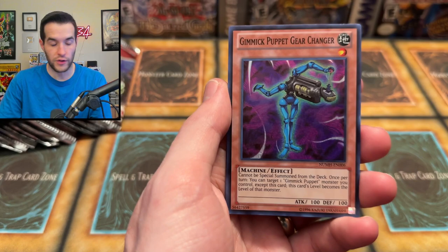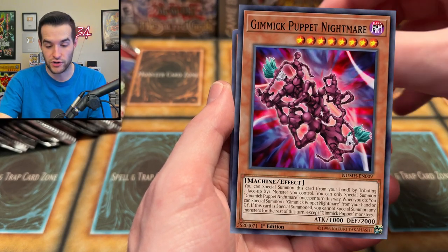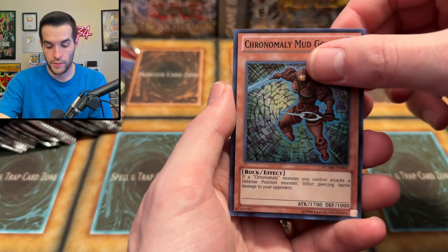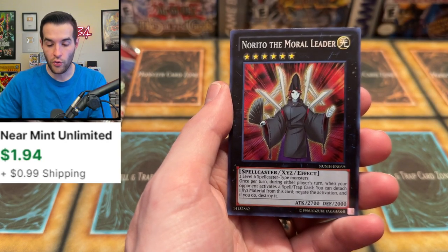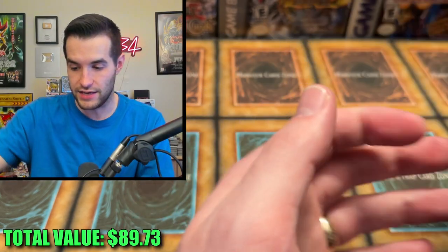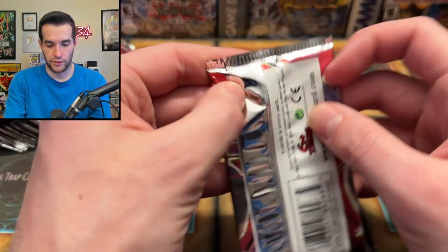We have Rocket Arrow Express. Now we're looking for the Gimmick Puppet Nightmare Super Rare — that's what we want. Baby Tririgon, Mad Golem, and the Naruido the Moral Leader — that looks like a Naruto card. Doesn't that look like the Akatsuki? They're just missing the symbol. That was the only thing.